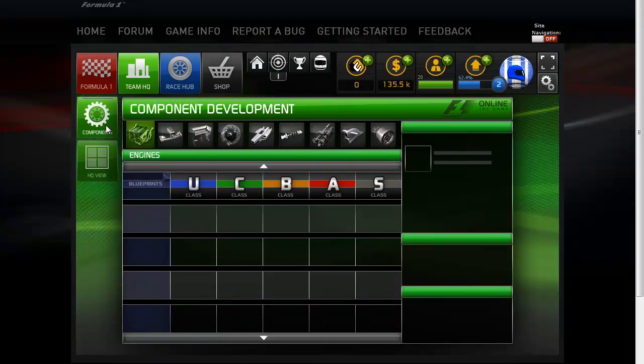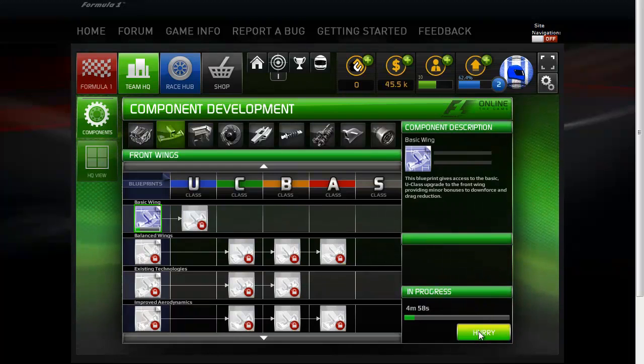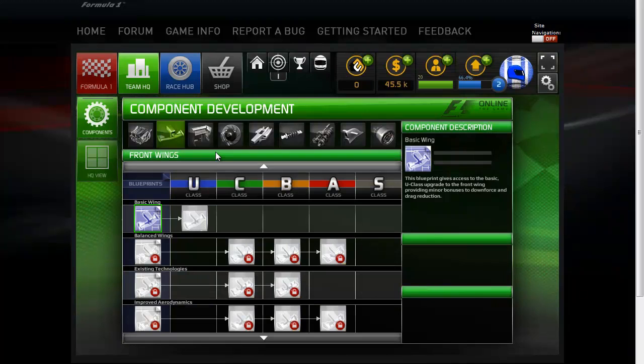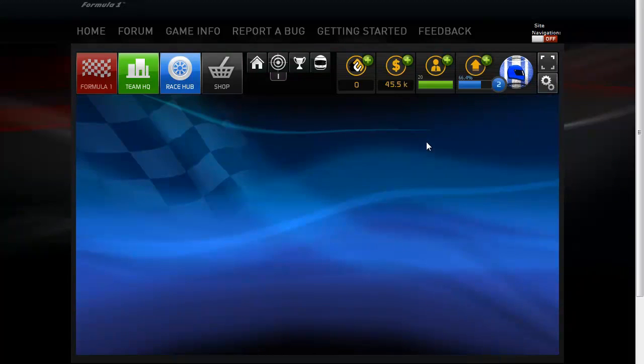Because I now have $135,000, I'm going to go ahead and develop the front wing. There is a real-time element to this: five minutes of real time before it's finished. I don't have enough money to develop the rear wing yet, and I get 50 XP for starting that. I'll probably have to do one more race to get the rear wing — just double-checking the price: 90,000, and I'm at $45,500.